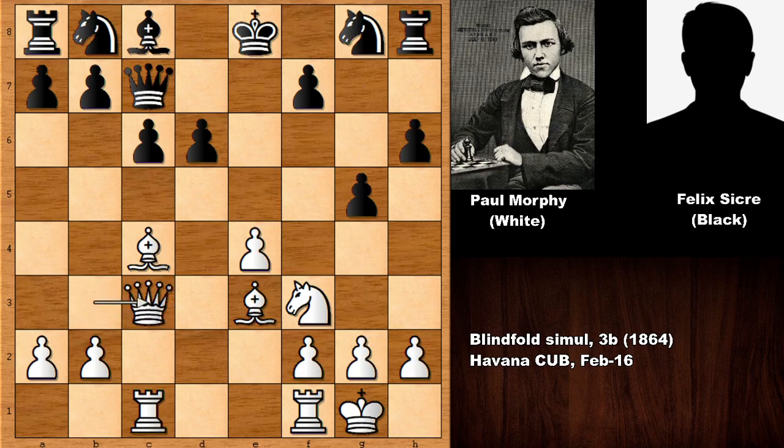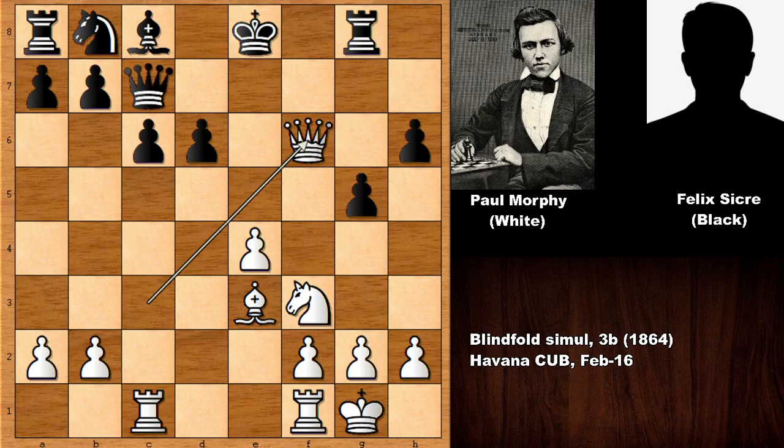Queen takes on c3, attacking the rook, and black is defending the rook. In this position, if f6 — what happens then? This is also losing for black. What would you do if you had the white pieces? Then bishop takes knight, and after rook takes on g8, queen takes on f6 — this is very good for white. This is a pleasant position.